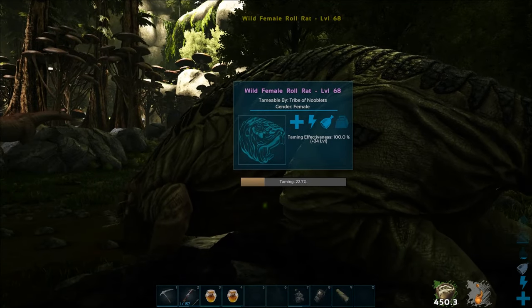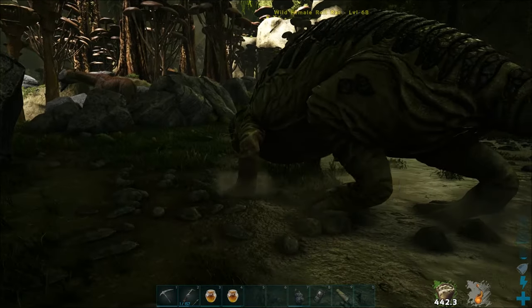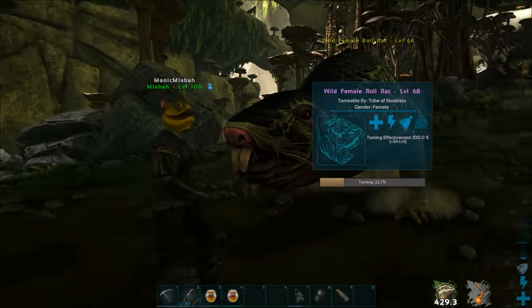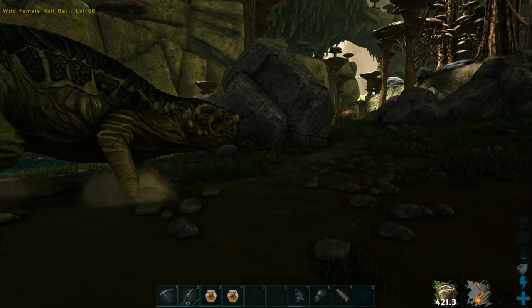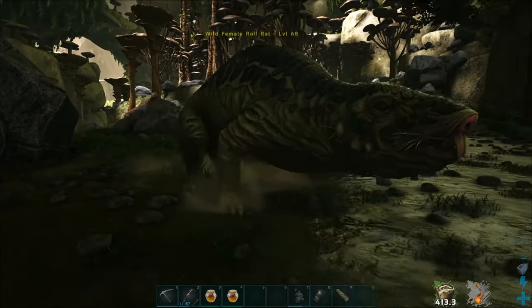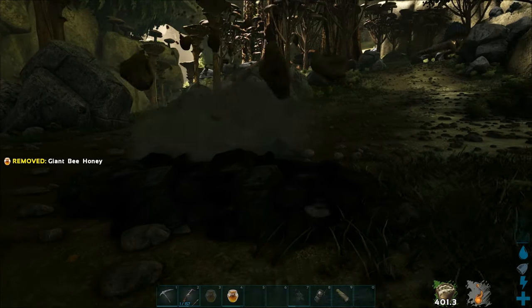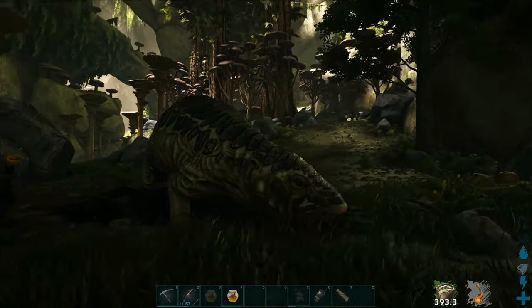When it comes up he's partway through the tame - just click the corresponding key on your hotbar where you've got the honey. When he digs the hole it'll come to the surface again. You just go to the hole until it goes underground again, then feed it.